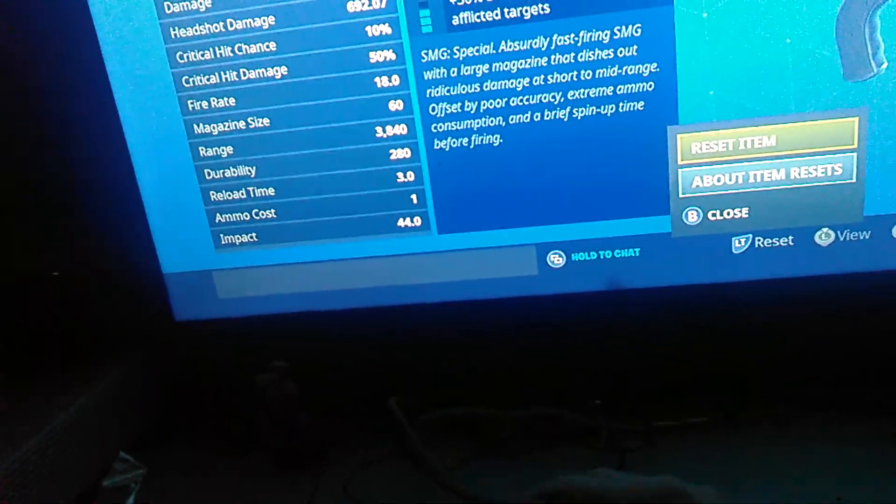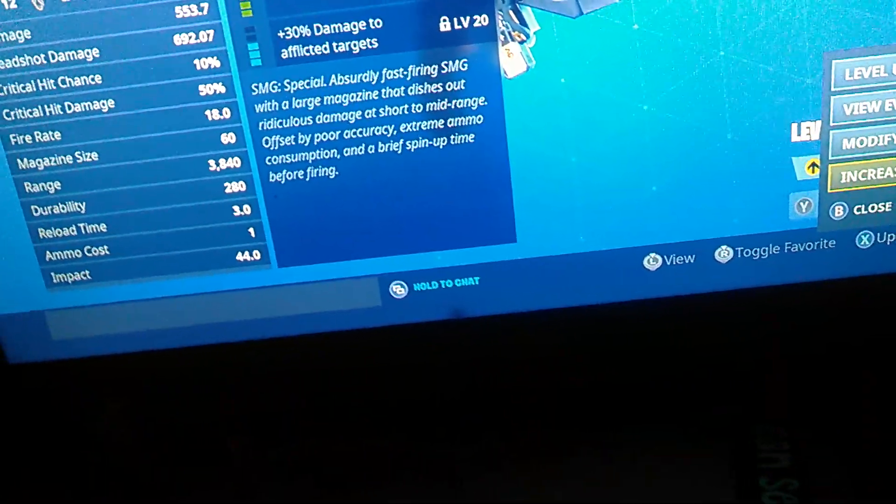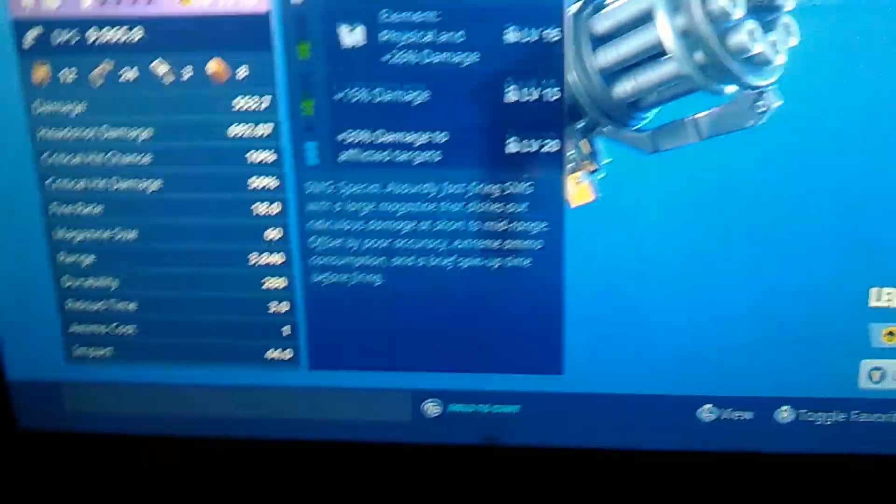Go to Upgrade, go to Reset — you reset everything on the item because I didn't find the right one. You want to go down to Increase Rarity. If you have enough legendary perk, you can reset the rarity and get a weapon exactly like the one right here. I did it with my Hemlock.